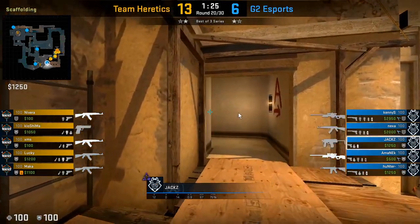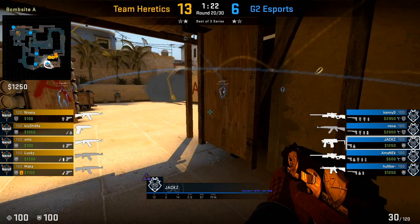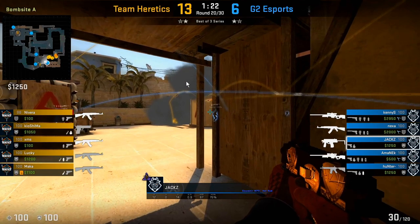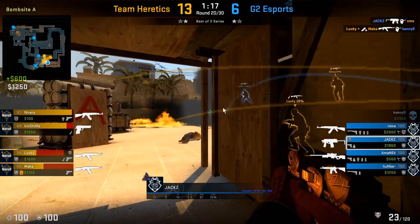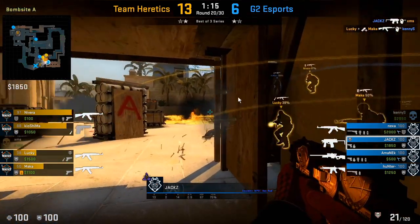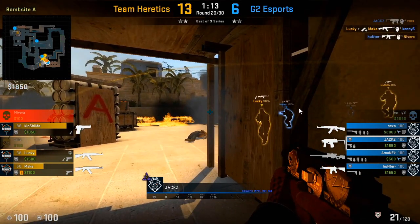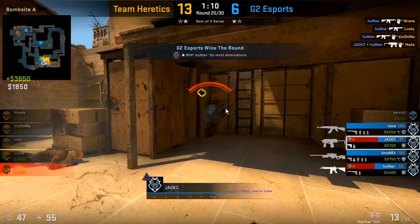Here he fights an A exec again — dropping a smoke towards palace to nullify any player there — and then plays under balcony. He gets the first kill but doesn't overextend; he's waiting for what his teammate can do next. Only when Hunter drops into Sandwich does he actually swing out. When playing balcony, you want your Sandwich player to dictate the fight for you — whether by throwing a flash or pushing into Sandwich — before you overcommit to your fight.